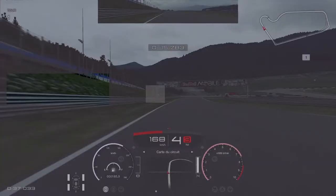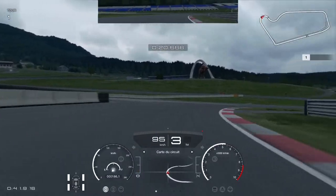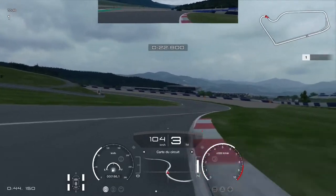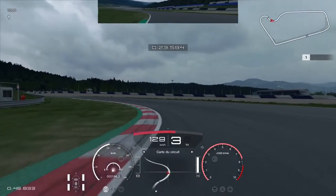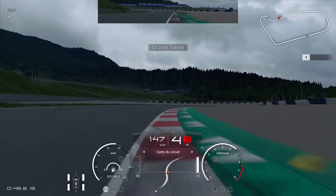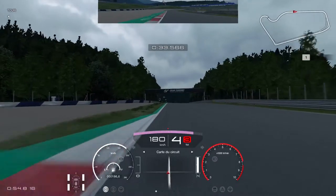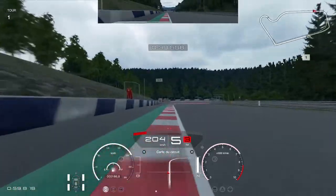For this corner you have to look at the gravel and the marshal post. You brake just in between and you start to really turn in as you pass the marshal post. I take that corner as a late apex right-hander and I try to clip the apex right at the end. Then I see the yellow line and that's where I change direction to go into the left-hander. That's a very important part because it's a long flat-out section — that's where you will be able to gain a lot of time.